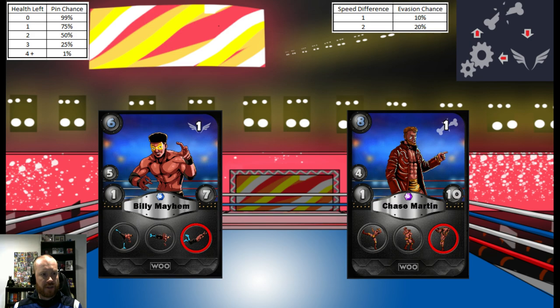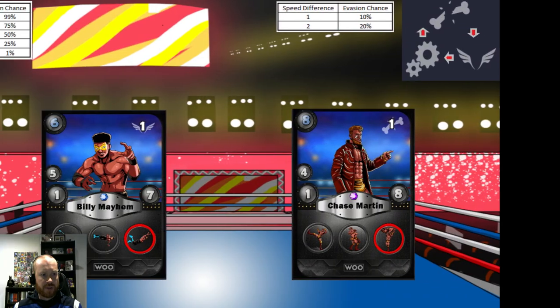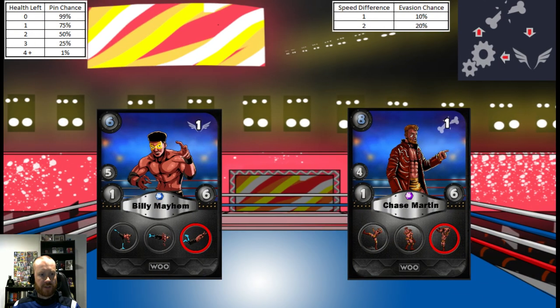Billy kicks off the main event — he's still got the higher speed rating and hits Chase; Chase's new health stat is 9. Chase moves second with the miss chance reduced from 20% to 10%, but Chase still misses his first move. Billy moves again and hits Chase — Chase's new health stat is 8. Chase then hits Billy — Billy's new health stat is 6. Billy attempts his finisher for 2x damage and hits Chase for 2 damage — Chase's new health stat is 6. Billy attempts a pin with a 1% chance as Chase has plus 4 health. No pin, Chase kicks out.